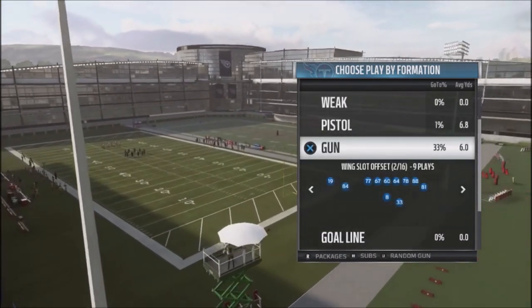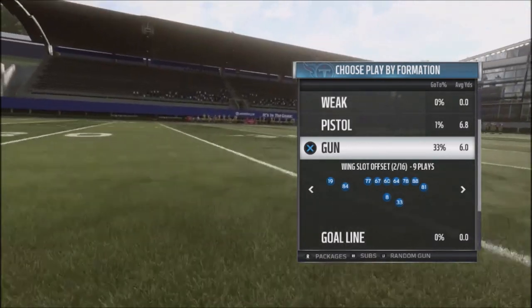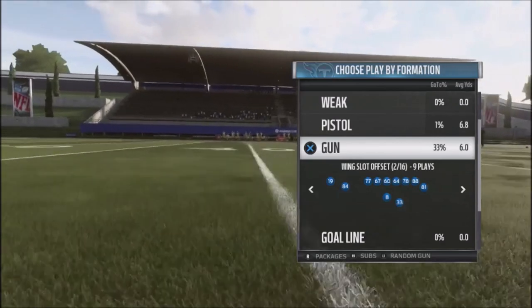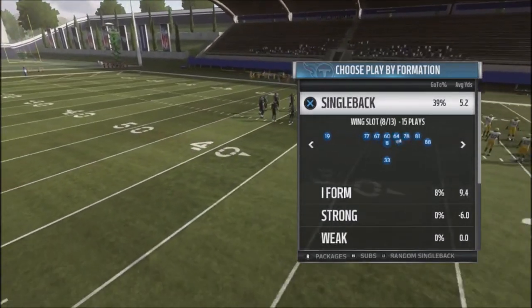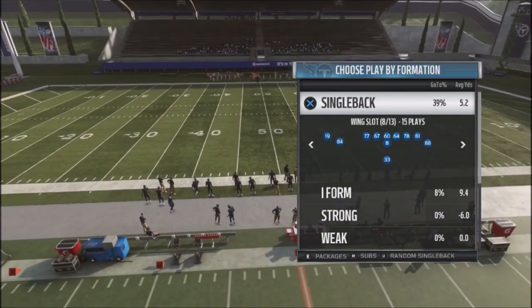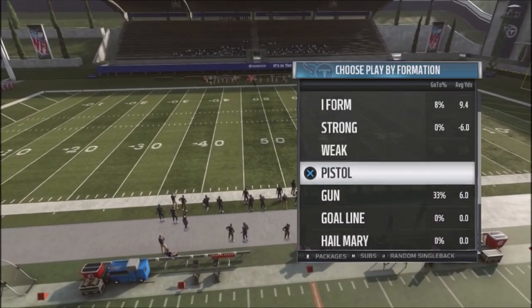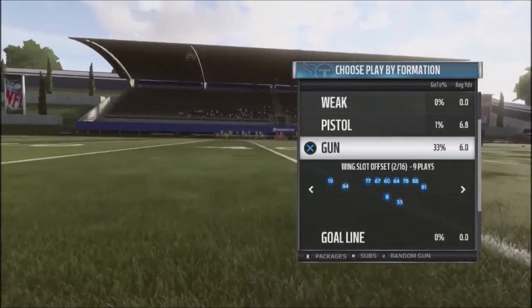On the gun formation, we'll be taking a look at the gun wing slot offset, and I also built out another play that I jump into when I audible out of that, out of the single back wing slot. So these two bigger formations are going to play off of each other — the wing slot and the single back wing slot.